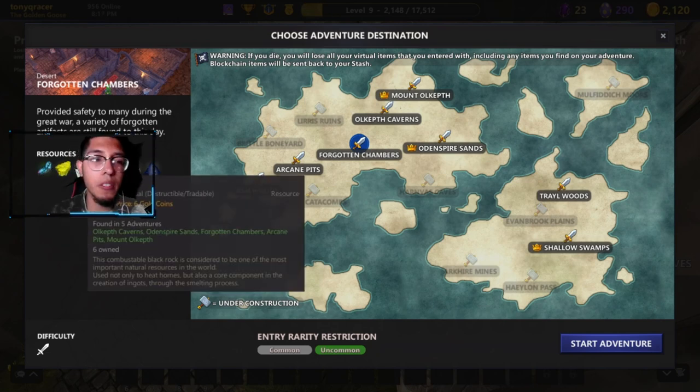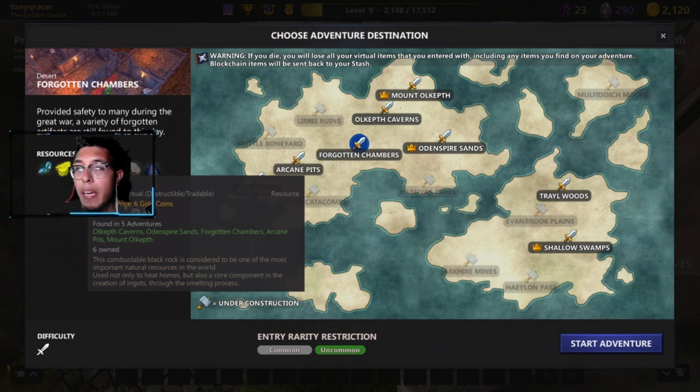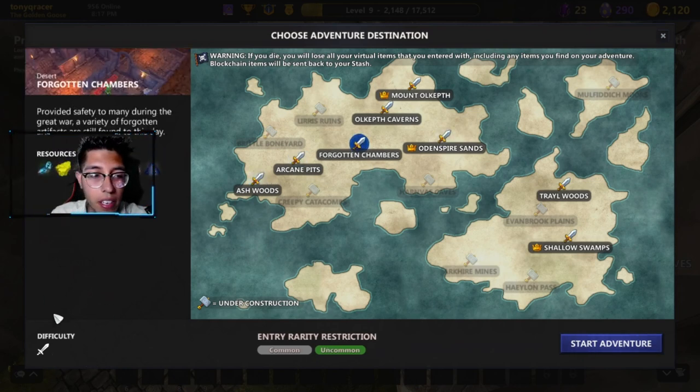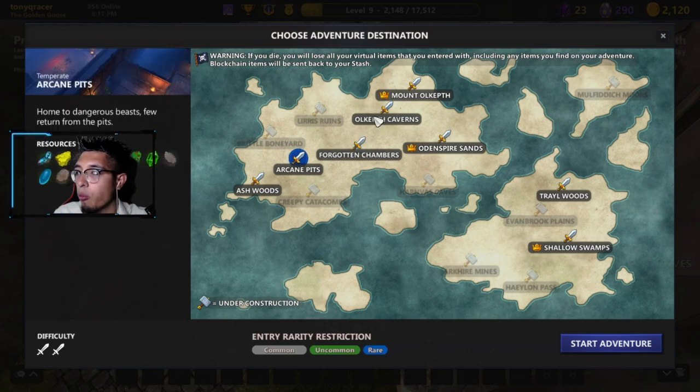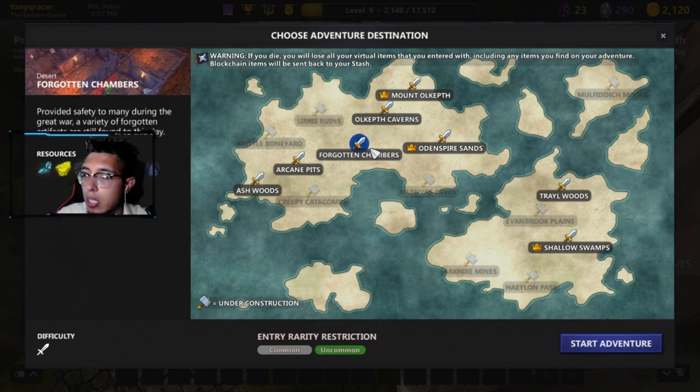Right here there are resources showing the type of stuff you can get as you play the game. With different levels and difficulties you unlock different types of resources. In the bottom left you see the difficulty level — it goes from one to five. The difficulty depends on the type of weapon you're bringing and whether you have healing items. There are also entry restrictions — you can only enter Forgotten Chambers with a common or uncommon weapon; anything higher will not allow you to enter.